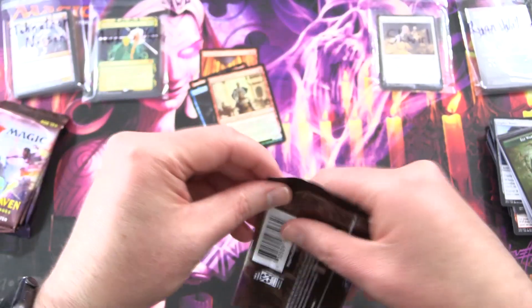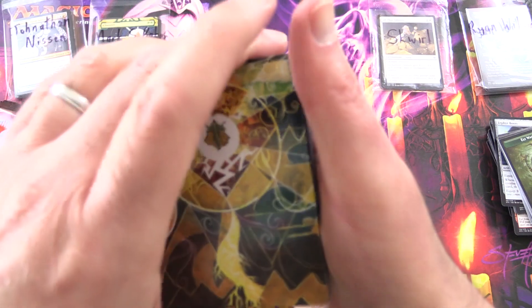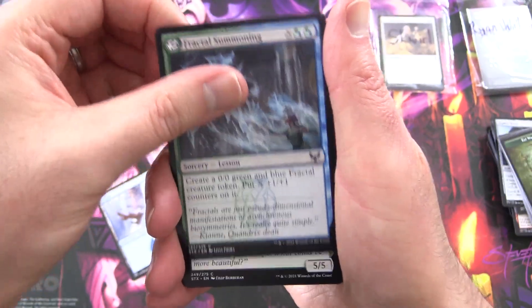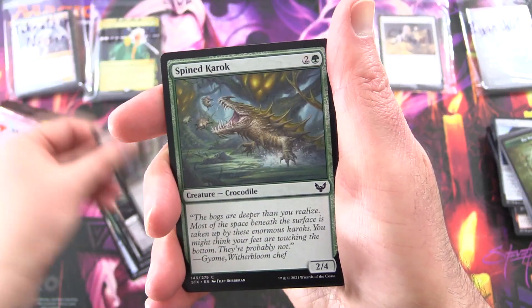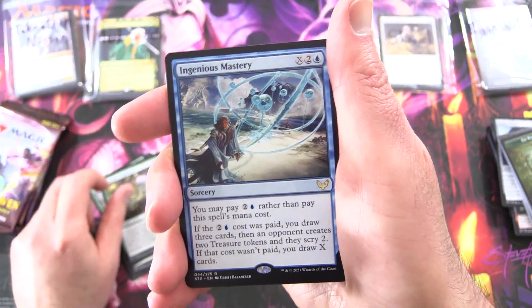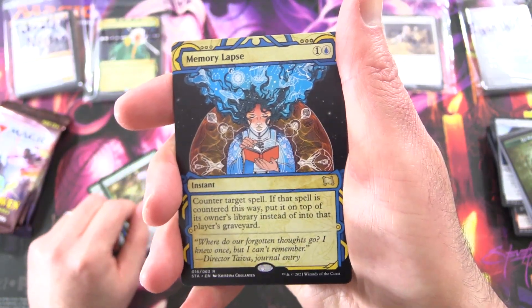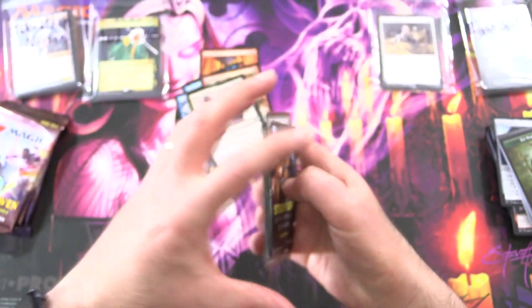Back to some Strixhaven, see if we can get some more craziness. We have a Lightning Bolt - awesome artwork indeed. We've got an Island, Fractal Summoning, Witherbloom Pledge Mage, Witherbloom Campus, Cram Session, Spined K-Rock, Professor of Zulmancy, Kelpie Guide, Emergent Sequence. And the rare is Ingenious Mastery, along with Memory Lacks - nice. That's on the Collector Booster Packs. Foil Rise of Extus. And nothing from the list.